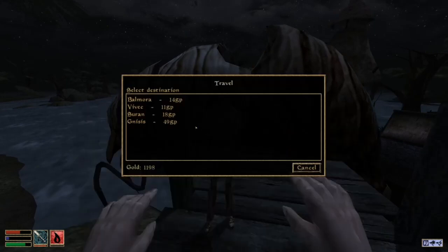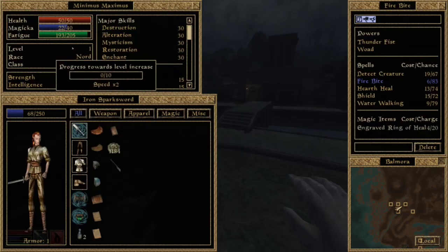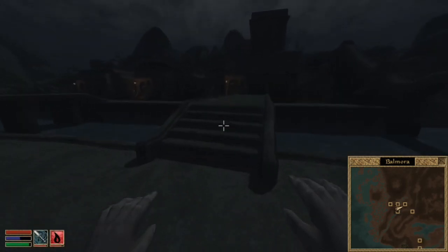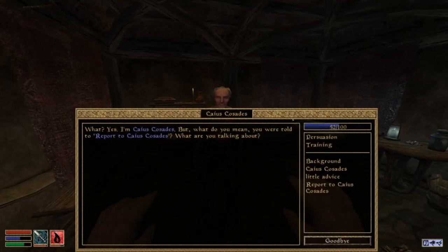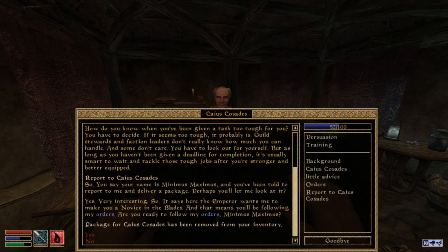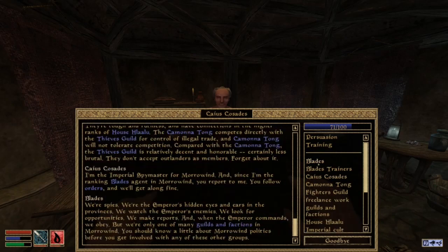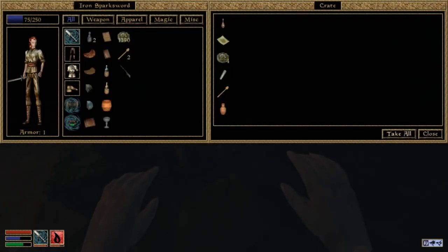Now you're just going to make your way to Balmora. That level up is the exact reason why you do not want Athletics in here. Note: we still have no points towards level increasing, but now we have a Speed times 2. We're going to drop off the package for Caius just to get it out of our inventory. Exhaust his speech. Now what you're going to do — go through every storage in this town. Just take everything.